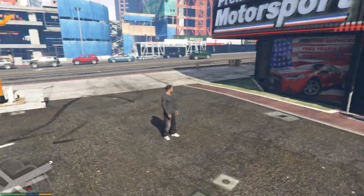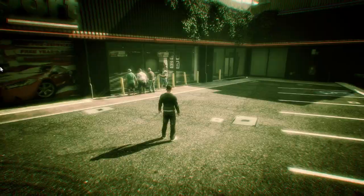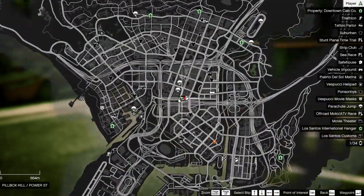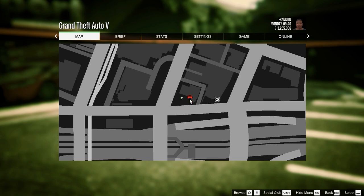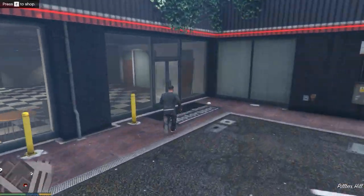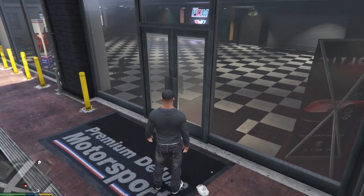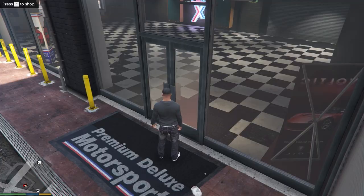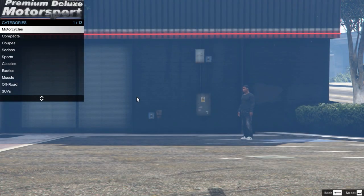You'll notice on the mini-map there's a little red car icon which shows you where the Premium Deluxe Motorsports car shop is. Once you're here you just run towards that location, situated right at the doors. You'll see a 'Press E to Shop' prompt in the top left corner — hit that and you go into the Premium Deluxe Motorsports.